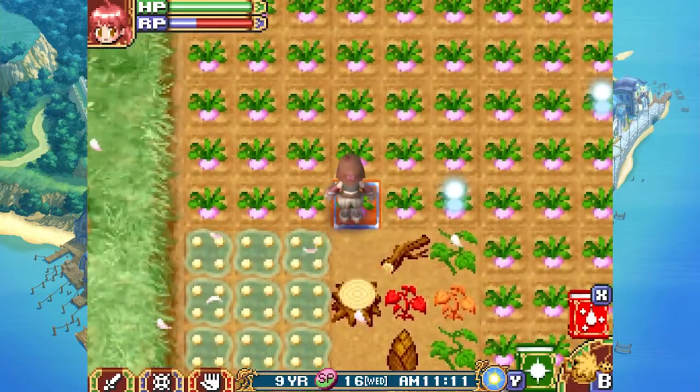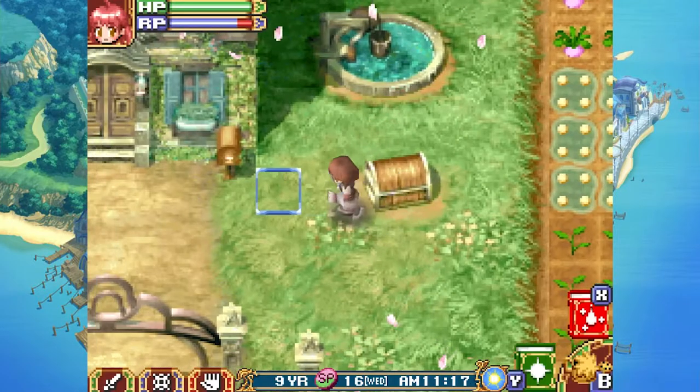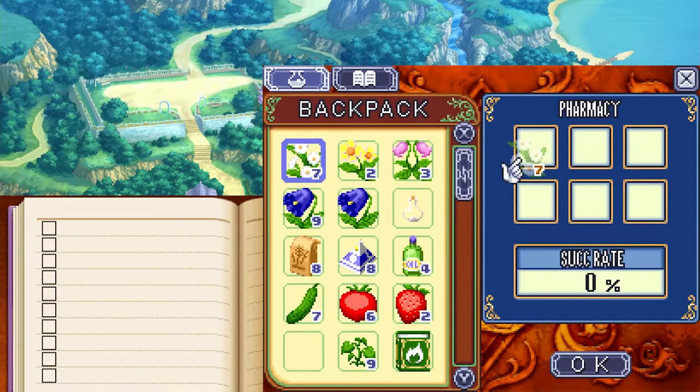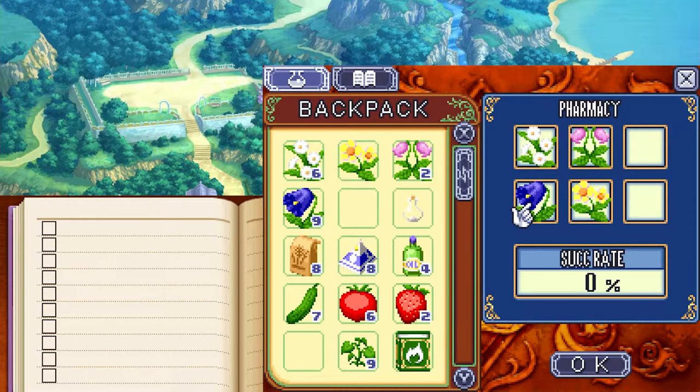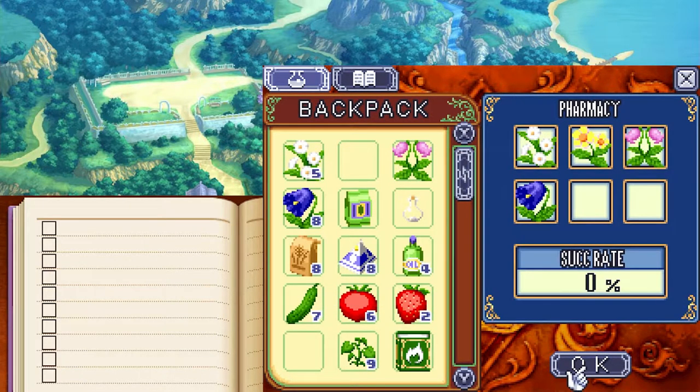There we go — and that's what it looks like when you use the formula. I'm going to ship this bread real quick since I don't need it right now, I can always make more. We need to make some more mixed herbs. Let's do it.